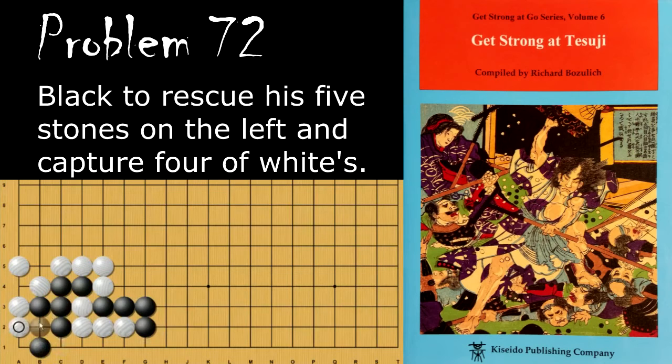If white plays here to poke at this, then black starts this capturing race by haning here. If white ataris, black simply connects. And because this group is still short on liberties,